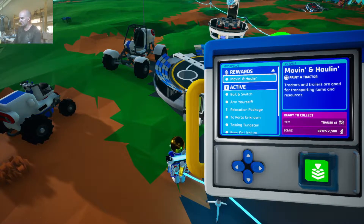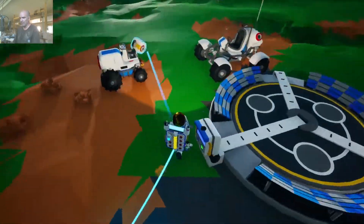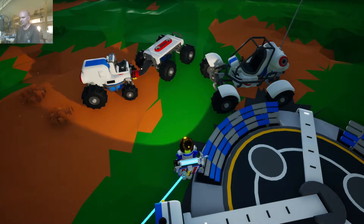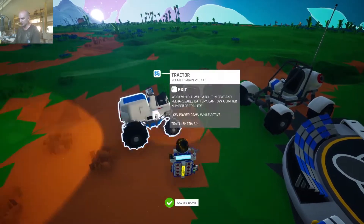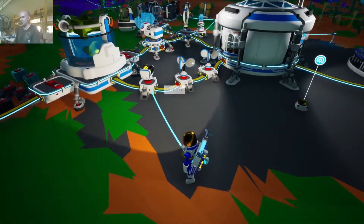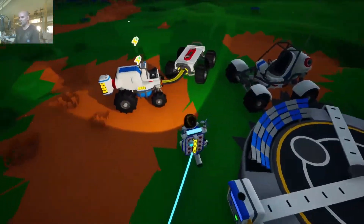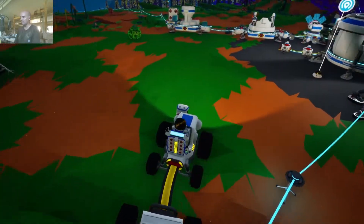So moving and hauling - let's go ahead and collect those items. Bait and switch: gather sphalerite - we're going to do that, that's going to be our next mission. Now we can use this mission log to determine what it is we're going to do. But all the while, we need to be thinking about gathering science, gathering bytes and whatnot. Now here's what I'm going to do - it has no power. I could get in both of these vehicles, but I can't do anything because there's no power.